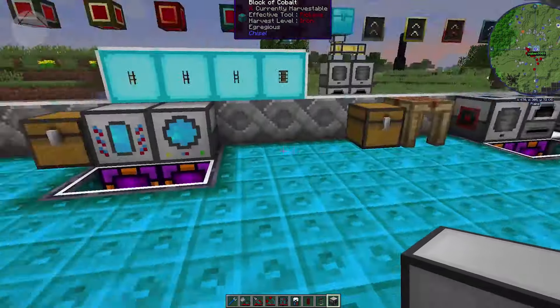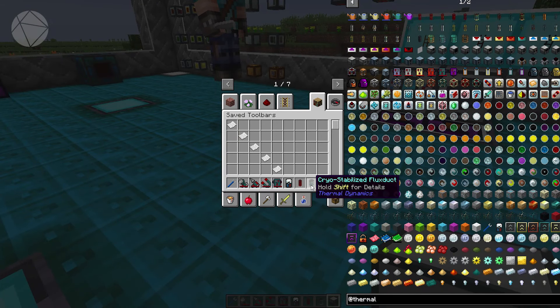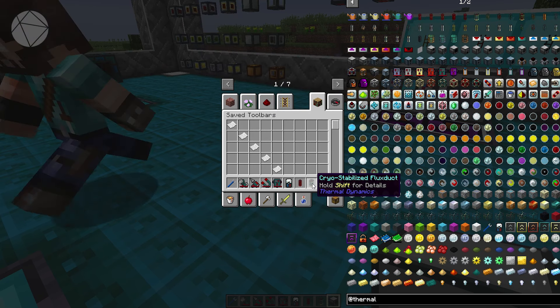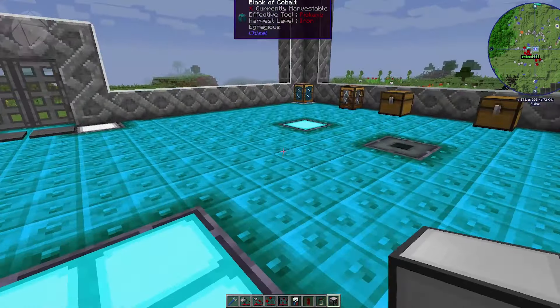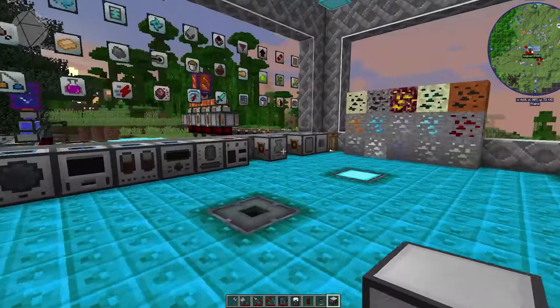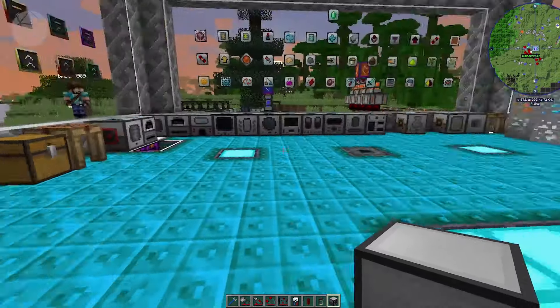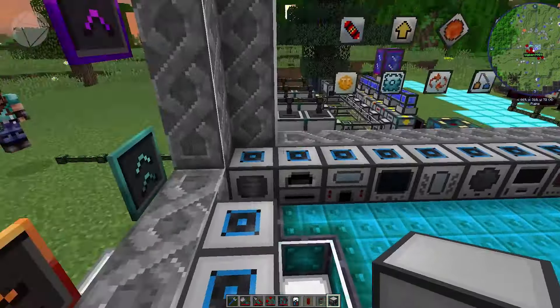Pyro-theum is where nitre is needed, not cryo-theum. The Cryo-Stabilized Flux Duct's infinite transfer rate means you're only limited by how much power you can push out on one end and accept on the other. These are super useful for connecting Big Reactors to power distribution walls — you don't need multiple lines or multiple outputs from the Big Reactor, you can just use one.